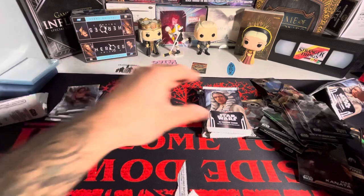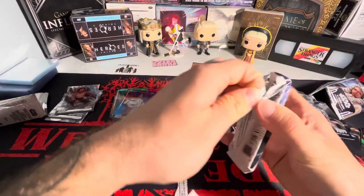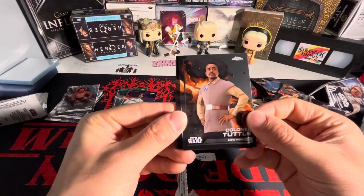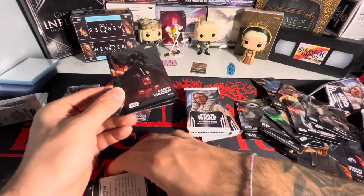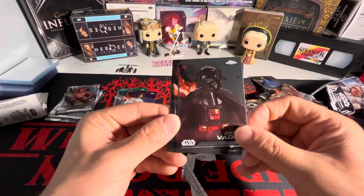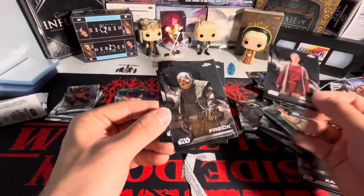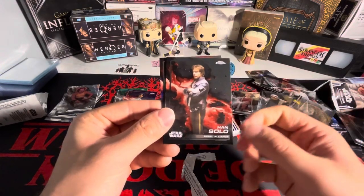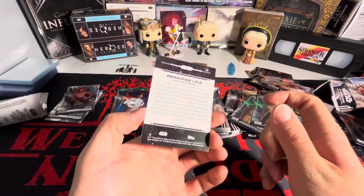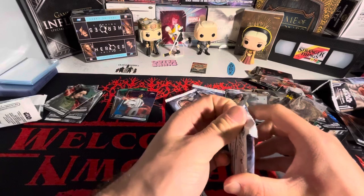We got Kylo Ren on the Refractor. No autographs yet - we got four packs left. We got IG-11, Colonel Tuttle - isn't this guy friends with Adam Sandler? We got Darth Vader - original right there, original Darth Vader. I wonder if Hayden Christensen has autographs for Darth Vader in here. Mudhorn, Han Solo, Mace Windu, Qui-Gon Jinn, Princess Leia - I don't know who that Princess Leia is, not my Princess Leia. Qui-Gon Jinn would be a sick autograph to get.